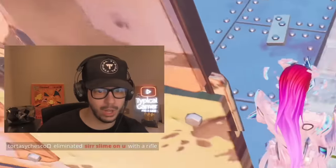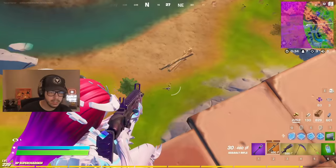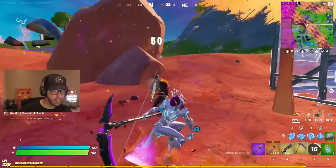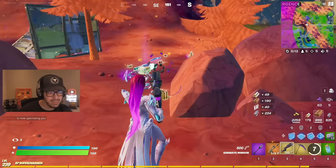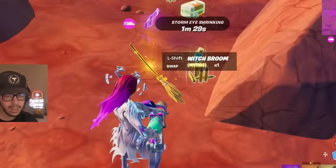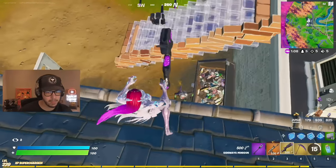Look at that loot — thank you very much! You still take fall damage with the scythe so I gotta be careful. That guy's probably in that metal box — I'm gonna use the scythe. The broomstick into the summer slam scythe — what a combo! Oh my gosh, a chug cannon! It's been a serious minute. Cube Queen cube — let me grab this stuff. I have basically almost a full mythic inventory right now, it's kind of nuts.